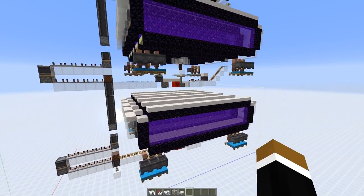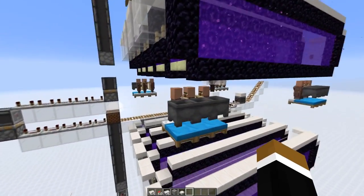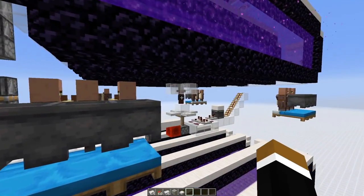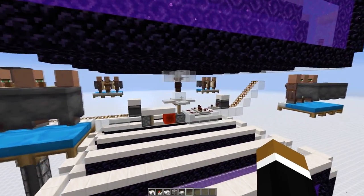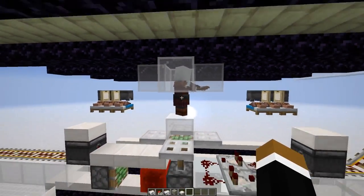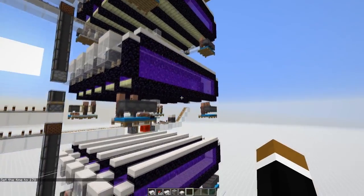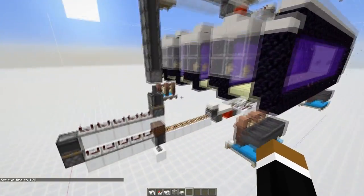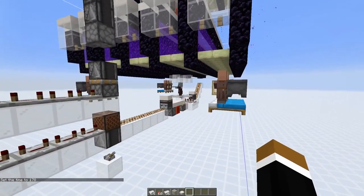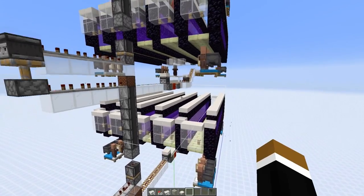The rest of the farm is quite similar to the pre-release 1 version — we have packs of villagers that are getting scared by a pillager in the middle. At the moment the farm is turned off so the pillager doesn't have direct eye contact with the villagers. Now let's turn the farm on — we lower the pillager and then golems spawn.